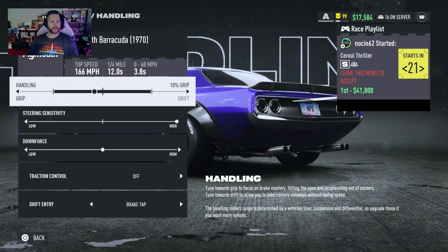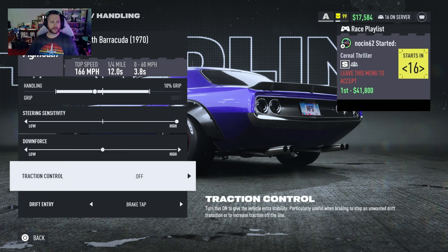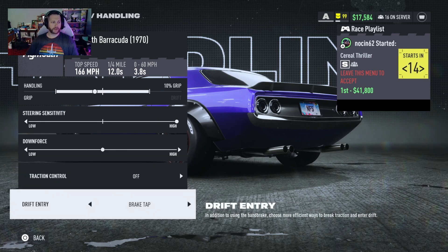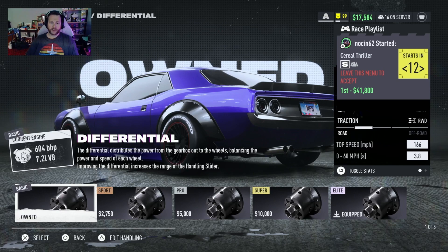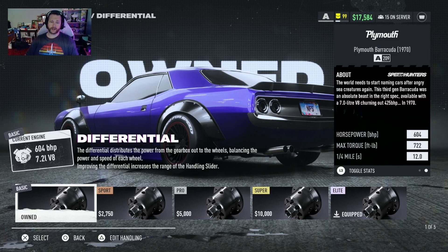Also the elite differential and super nitrous drift and grip. For the handling we are at 10% grip with steering sensitivity all the way up, downforce in the middle, traction control is off, and brake tab is set for drift entry. That will give us a top speed of 166 miles per hour, a zero to 60 of 3.8 with a quarter mile of 12 seconds, 722 foot-pounds of torque and 604 horsepower.